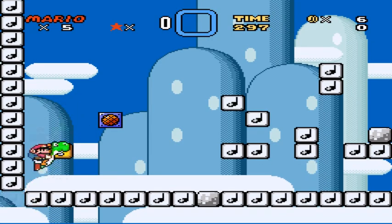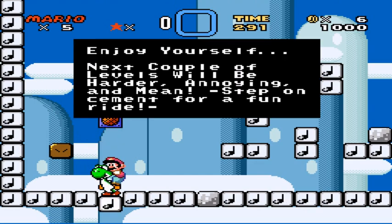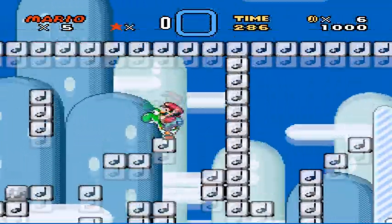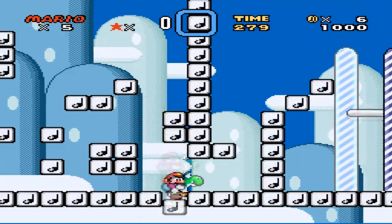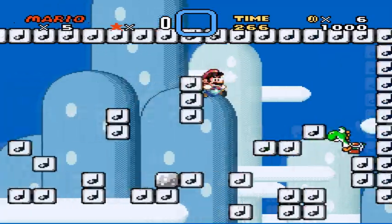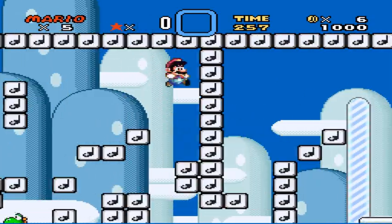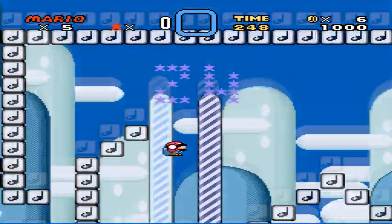Noteblock Island 1. I need Yoshi — there we go. Supposedly there's an automatic level somewhere. People with Noteblocks, do not put them like one or two spaces apart, because it makes it almost impossible to get through. At least on Yoshi and stuff, it's virtually impossible to get through.